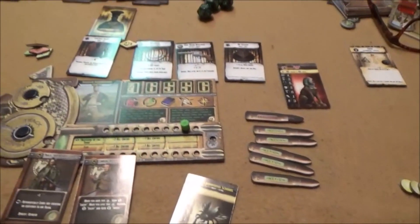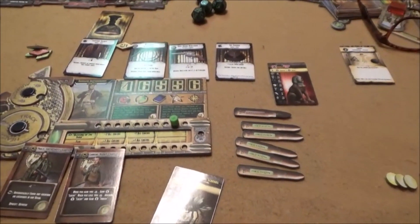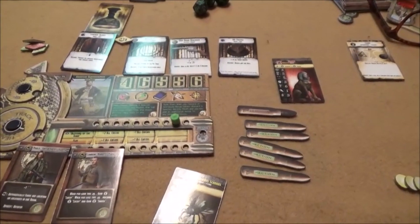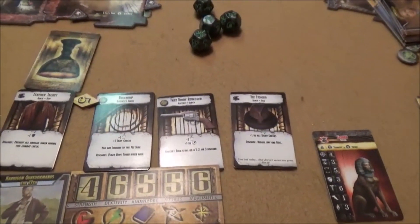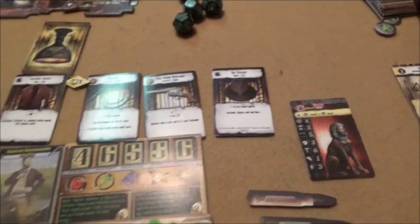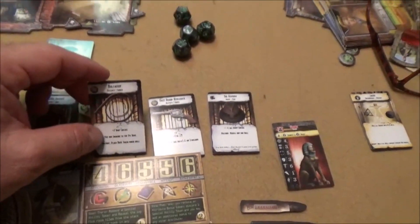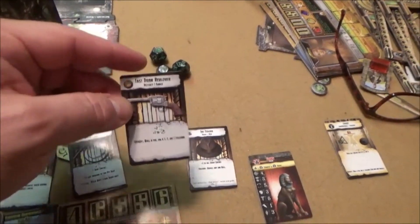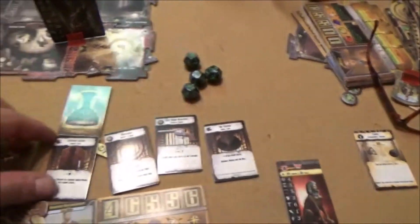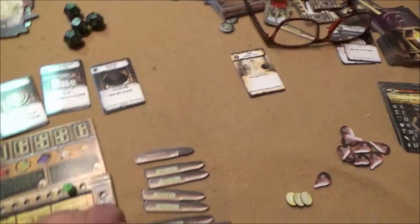Actions alternate and on your actions you're allowed to do one thing — if you're going to move, if you're going to shoot, if you're going to do a test. You also start with a certain amount of equipment. Each hero has different types of equipment. Like for this guy, he's very Indiana Jones — he has a bullwhip, a revolver, a fedora. Of course you've got to have a fedora, and of course a leather jacket.